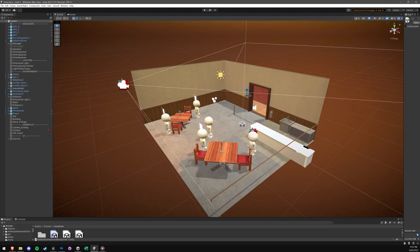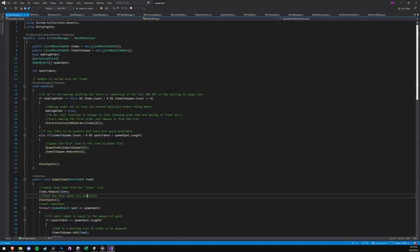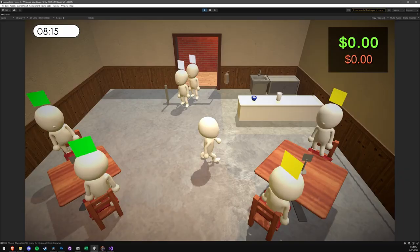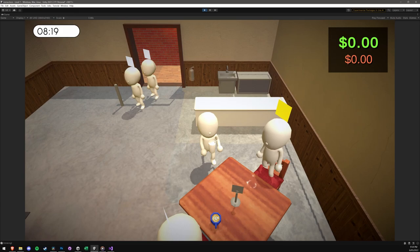Hello and welcome to the 7th devlog of Coco Loco. Over the past month, I've been chipping away at tasks. In actual fact, there is a lot more code here than last time. So, what have I done?